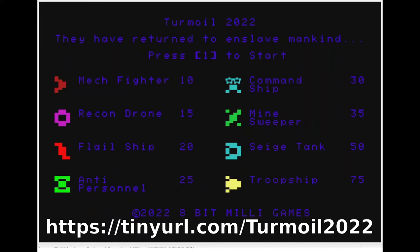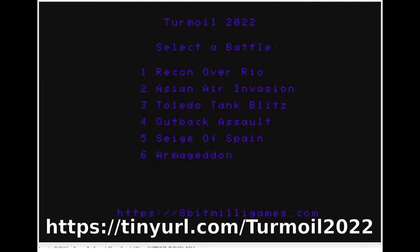You press one to start — that may say 'fire' in the future. I'm still debating whether to make an overlay for the controllers because I do use all six keys in the game. One is fire and four is nuke, but when starting the game you use one through six to select your mode, so it's like press one to start.